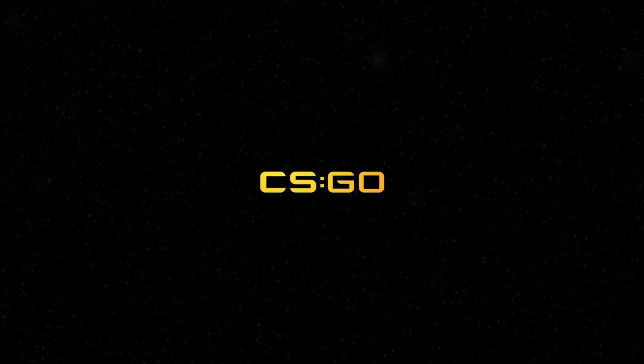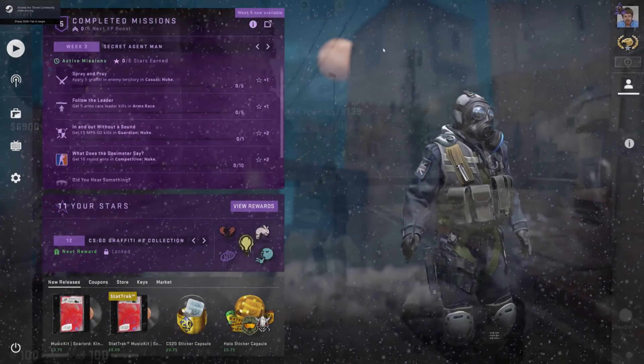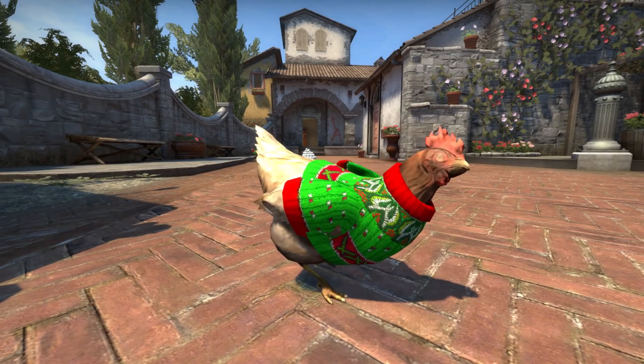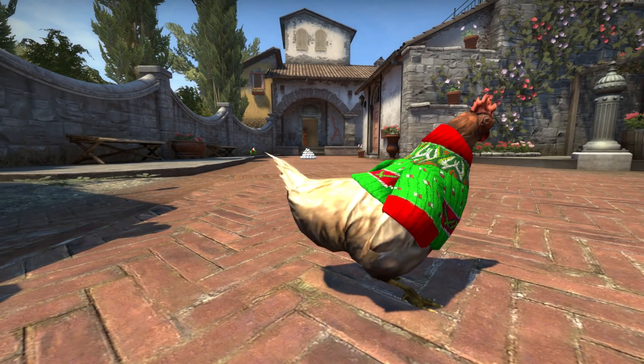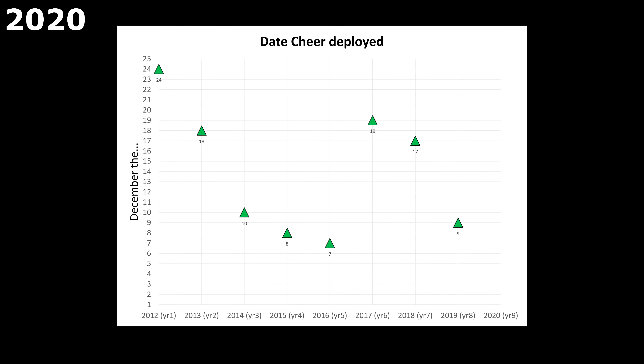In terms of game updates, 2019 received similar Christmas cheer to 2018's in the form of falling snow on the menu, throwable snowballs, a Raptor C4 and festive chickens. That's kind of expected every year now, so if it doesn't happen sometime this December then I'll be very disappointed. Luckily, there is still time.